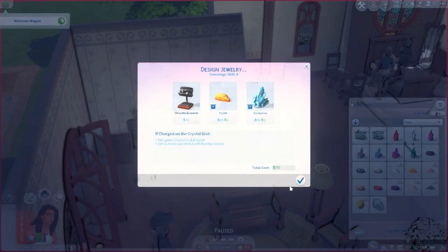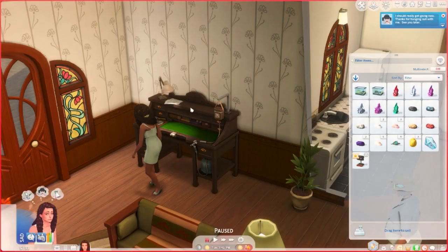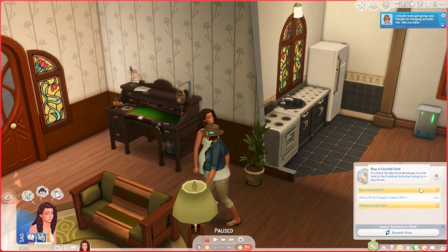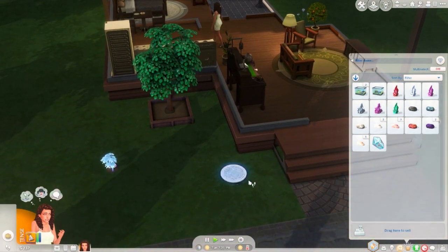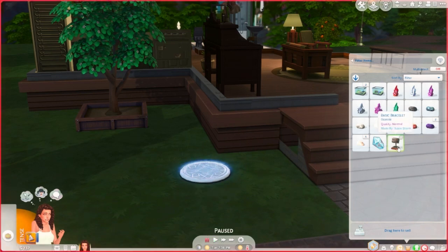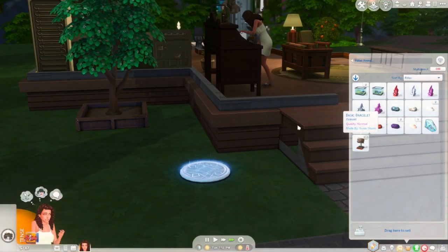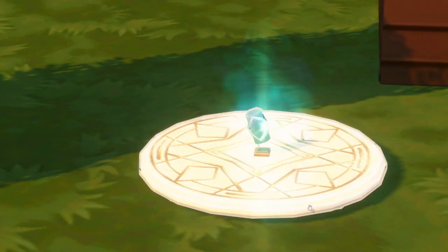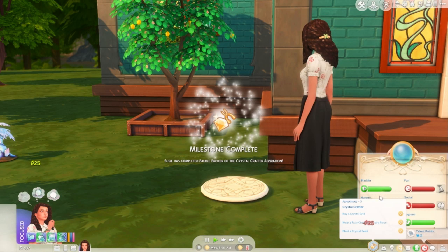Making a new turquoise piece and gifting it to Bernice — this time it worked! We also bought the crystal grid and planted a crystal seed. I need to wear a fully charged jewelry piece. The selling table is 450 simoleons. I discovered there needs to be a crystal inside the grid for it to charge. The next day, the jewelry placed on the grid is fully charged and Suzy puts it on — finishing level two of the aspiration!